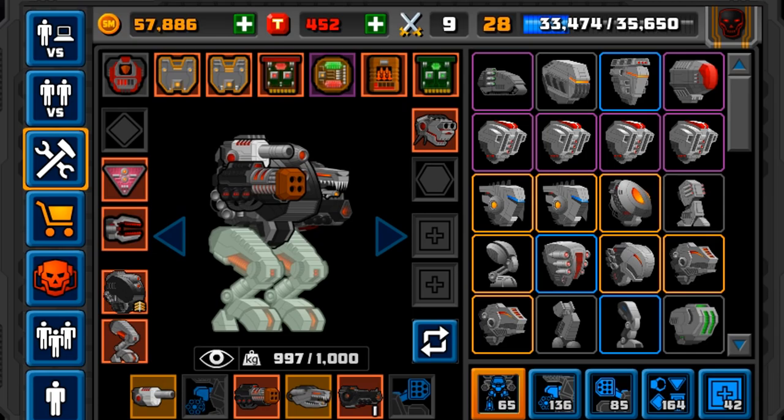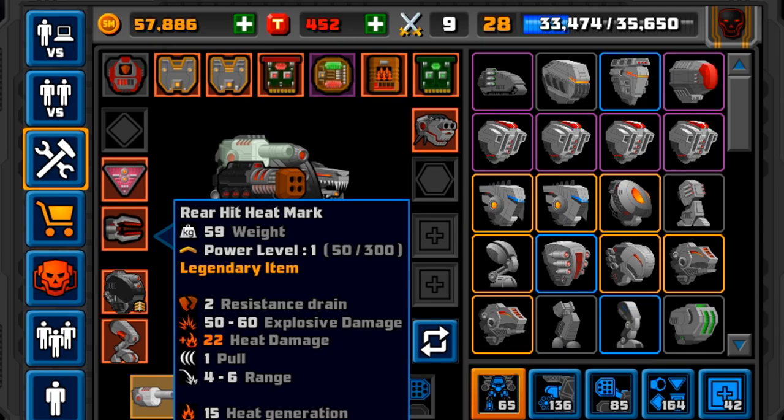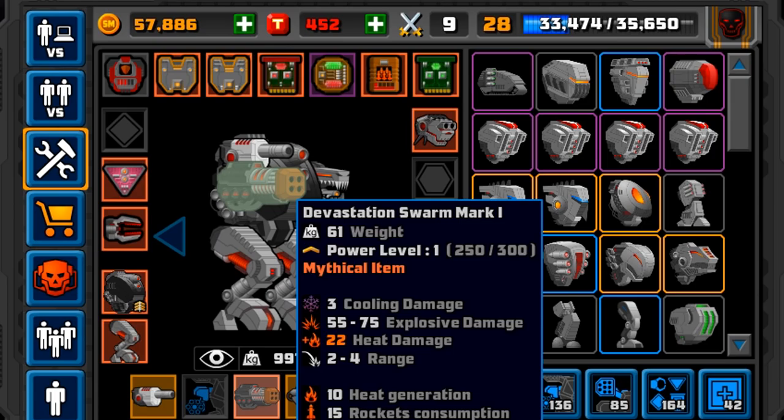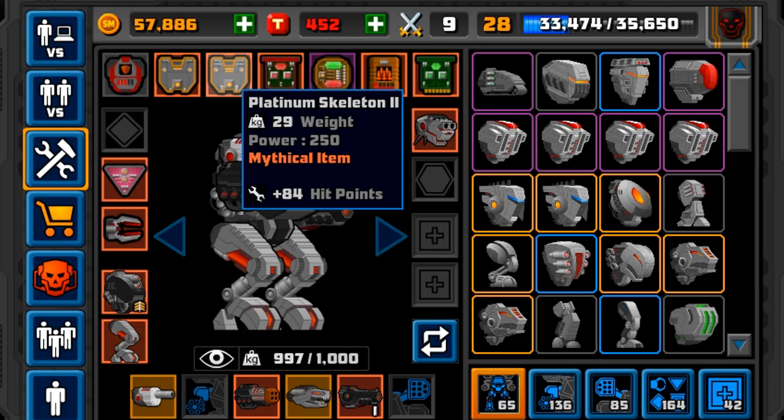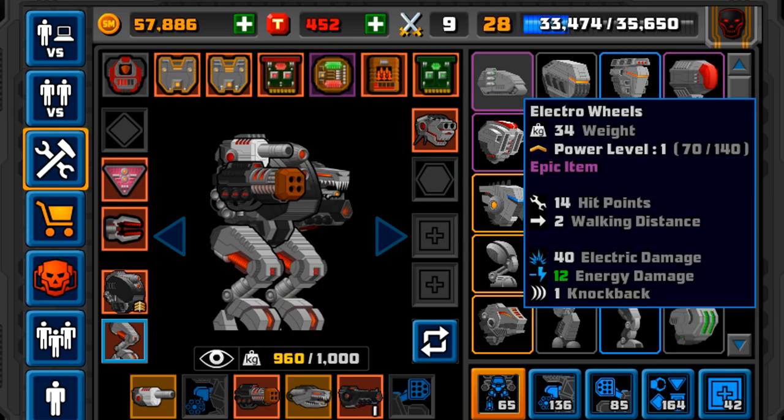So this is my main mech. I've never really changed anything because I really like what I've got. That's for distance. We've got the Devastation Swarm just for an extra weapon — I do want to change that to an axe in the future if I can. I've got the Inferno Mark 2, the Lava Spray Mark 1, and all my stuff up here. I do want to try and get some more Platinum Skeletons — it's only two more and it offers 10 more HP, which can be critical while you're fighting.